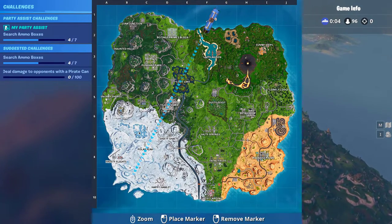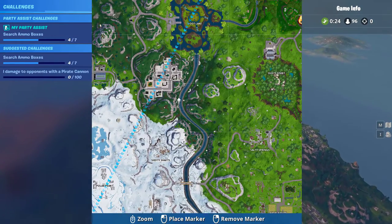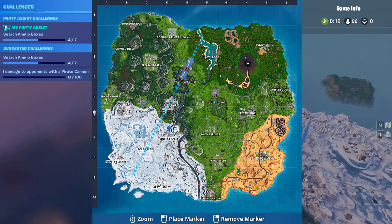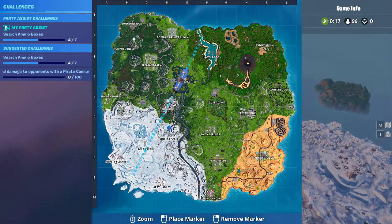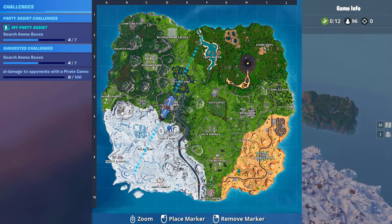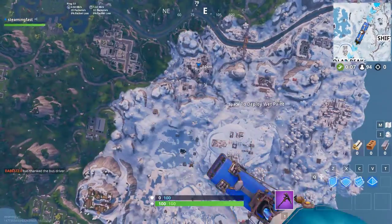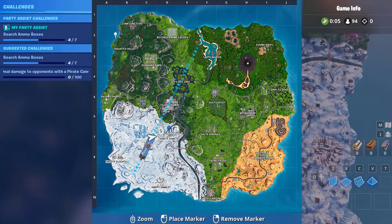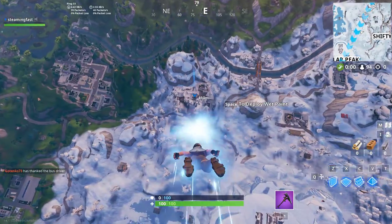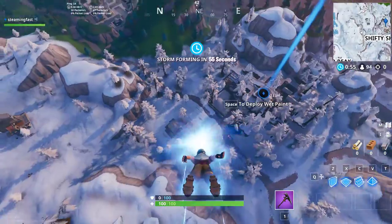Three more ammo boxes to go. I think Shifty Shafts has a few of them. I don't know what's going to happen next season — the tier list is going to change because it's like the four sides. These two locations have been here and they're just basic locations no one really goes to that much, unless the drop starts right above them or for challenges.